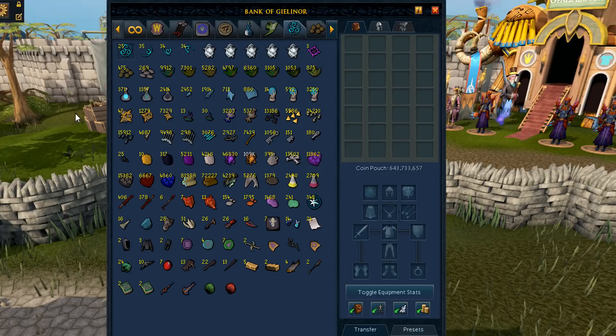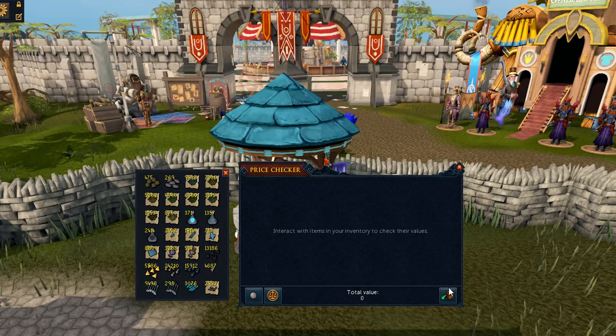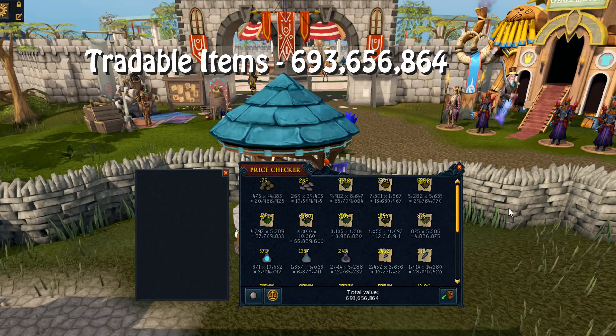We'll start dragging this tab out into my inventory and start price checking. The first inventory is out - it's all the herbs, general stuff, and also all the bolt tips and bulk general bolts. The general price of each inventory will be on screen, and I'll total up as we progress. That comes to 693.6 mil to start with.